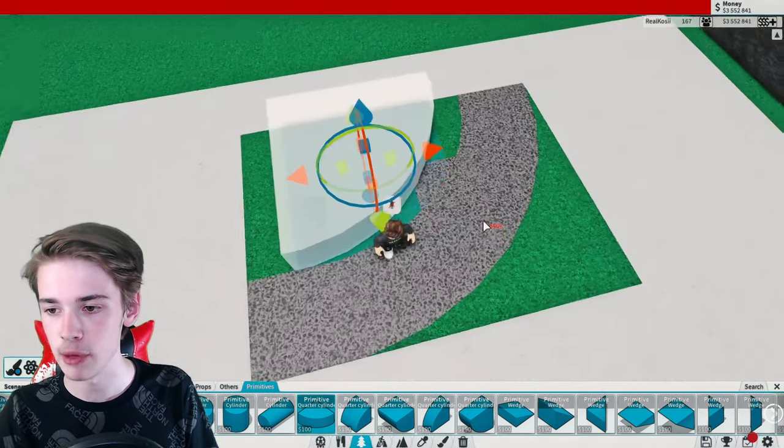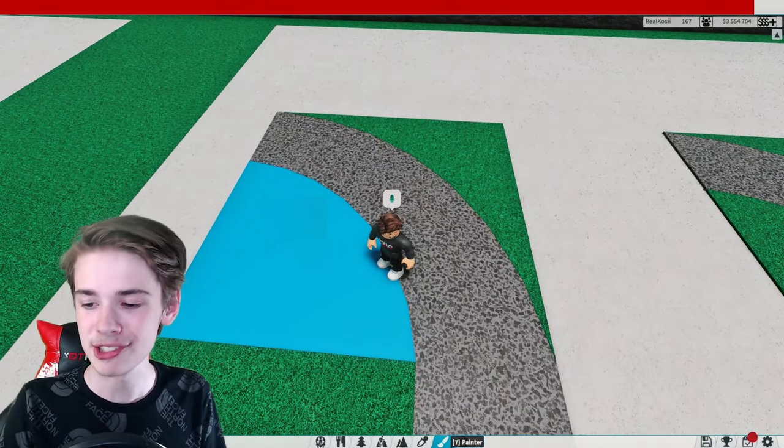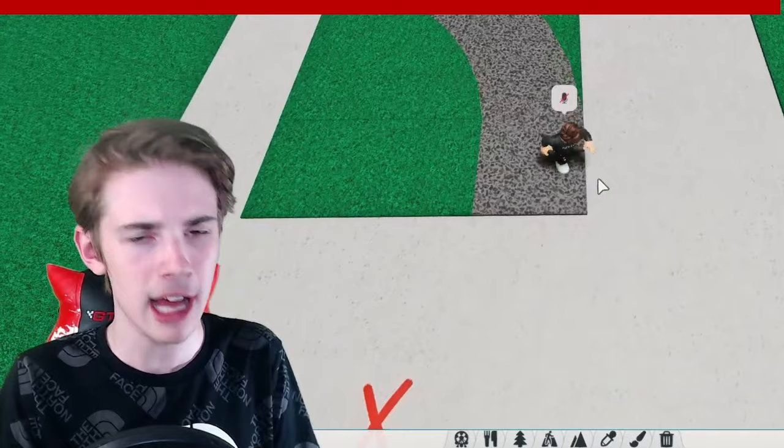Finally, grab one more primitive, place it in precision build mode, scale it up to the same size, lower it down into the right place, give it a paint, and now guests will walk over this pretty nicely.